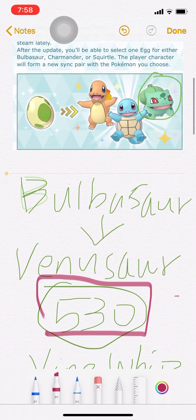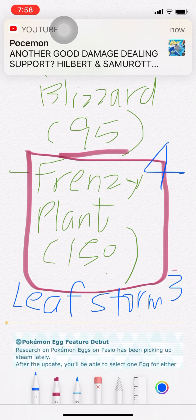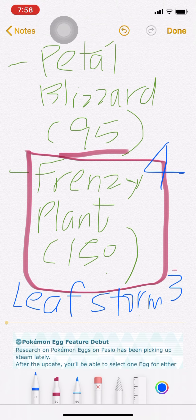Let's talk about some problems. Venusaur with Frenzy Plant — why? Is Leaf Storm better? Because Frenzy Plant is probably a 4-bar charge move and Leaf Storm is probably a 3-bar charge move. So maybe Leaf Storm might be better than Frenzy Plant. We don't know — it depends on whether this move is real, if they have special effects, or who is going to get it.